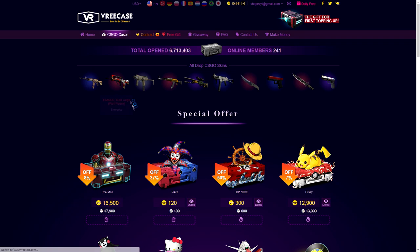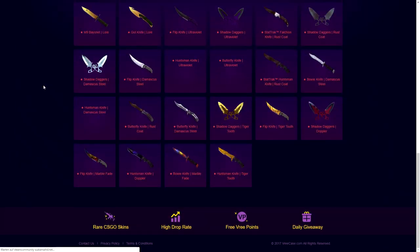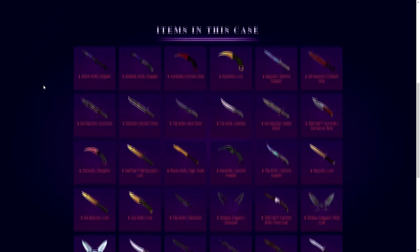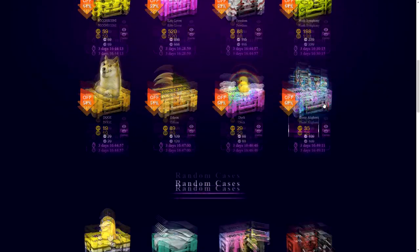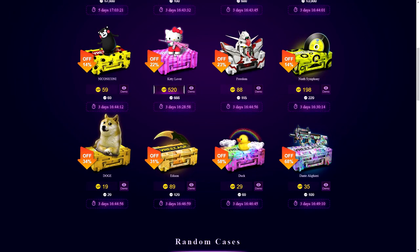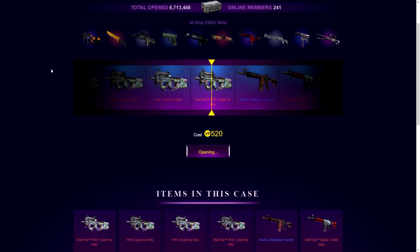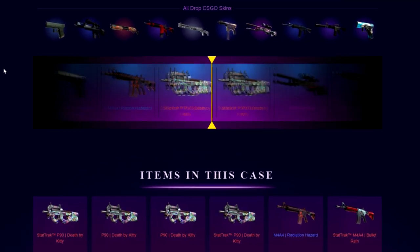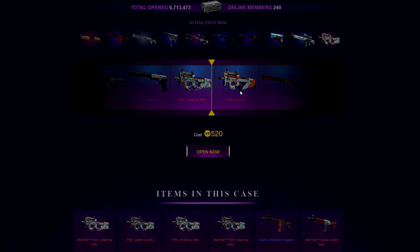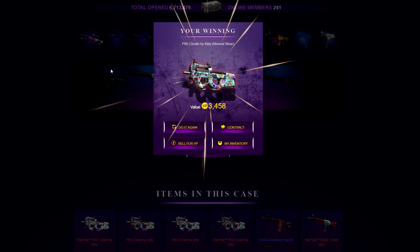I actually want to open up the Hulk case which goes for 268 dollars. Let me see which skins are in there — only knives! Oh boys, that's what I'm going to do. But before I open the Hulk case, I want to open another Kitty Lover because I'm feeling it, boys — P90 Death by Kitty right here. Open now. Oh boys, yeah, that's what I'm talking about — 34 dollars! I actually called it, boys.